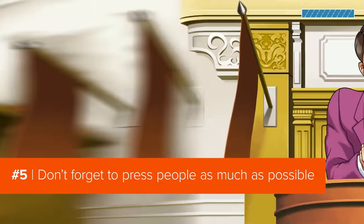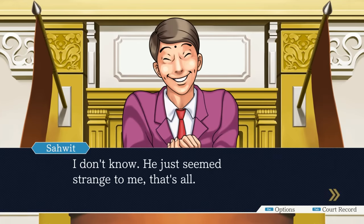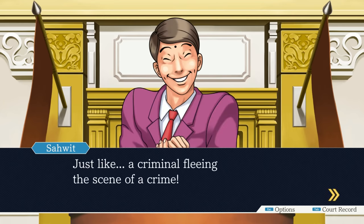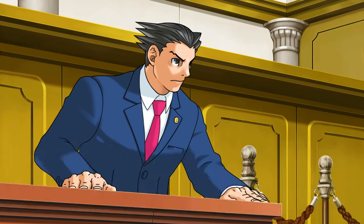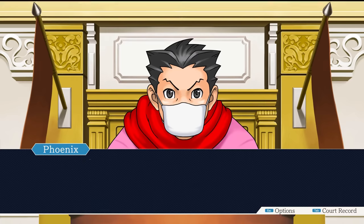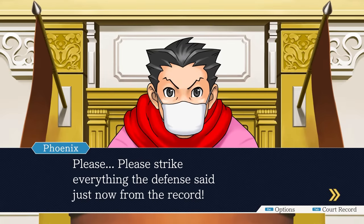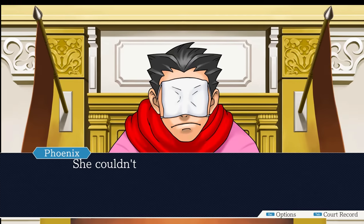Tip five. If you're having trouble getting past a particular testimony, press the character on all their statements. You'll likely get a new bit of info that can turn the tide of the case, but also be prepared to be wrong. Before you go into court, you might have one idea of who it is, but the game is known for turning the case completely on its head and throwing in all kinds of curveballs. If you present irrelevant facts too many times, the trial will end and you will have to walk away with your head hung in shame. Five misses in a single court session and your client will be judged as guilty — and it'll be all your fault. So basically, be open to all possibilities and press people a lot. A good attorney is an inquisitive attorney, and also one who wears lovely suits.